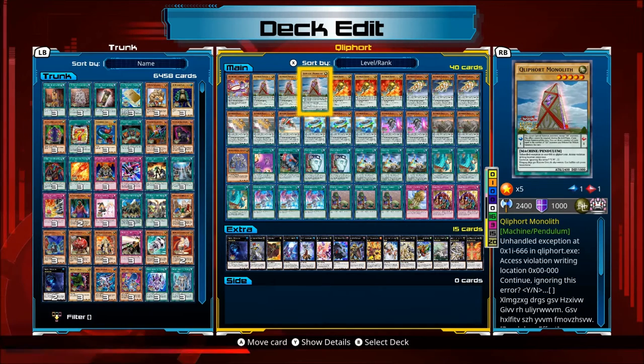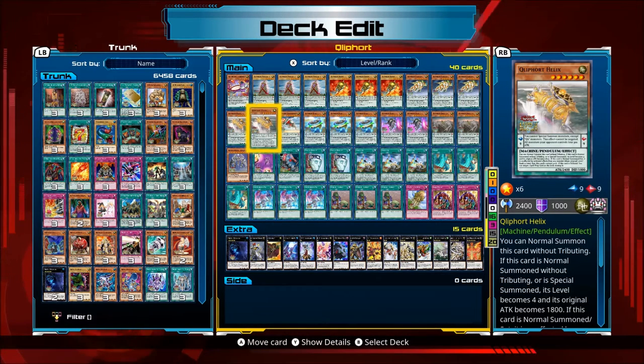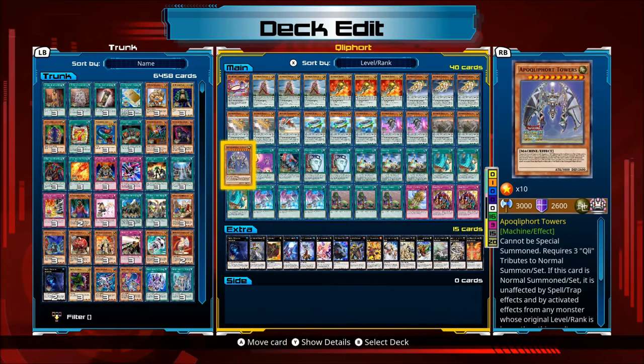So we've got Perform Power Trampolinks, three Cleefit Monolith, three Scout, three Carrier, two Helix, Cephalopod, three Disc, two Shell, two Stealth, and Apocryphal Towers.